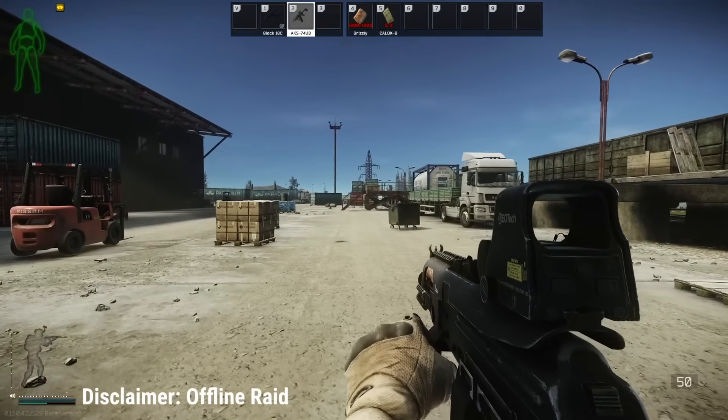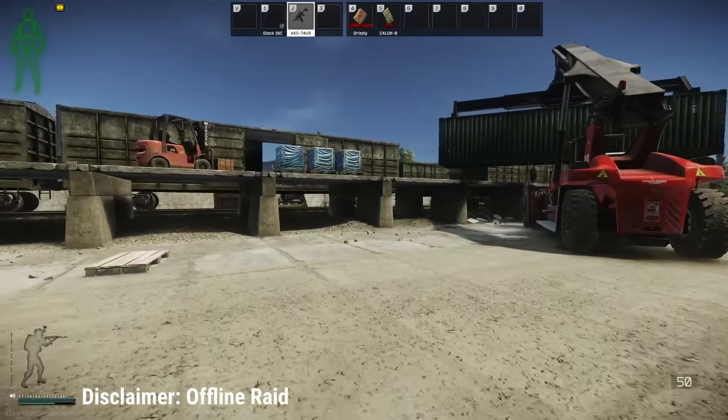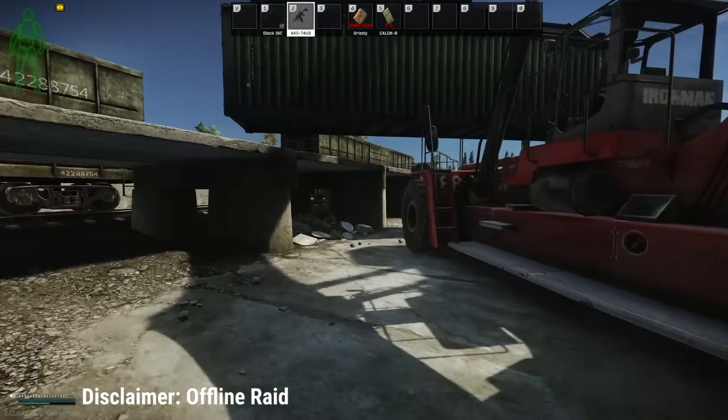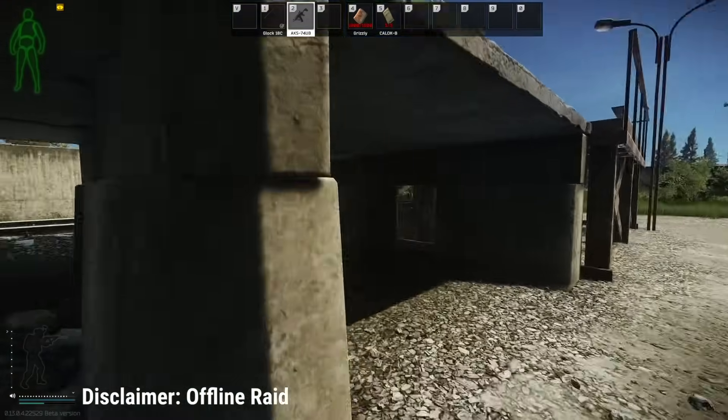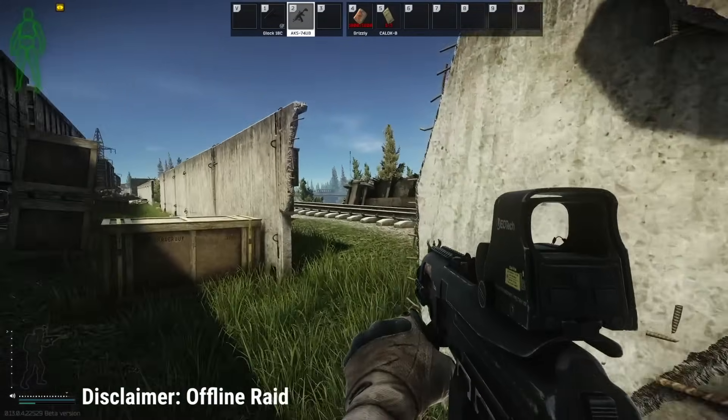Two optional places to hit, especially if you're doing a scav run: the blue little office as well as an open container down there with a weapon box. I feel like every time I do a scav run they're completely untouched, so it's always a good opportunity to get a little bit of extra loot.